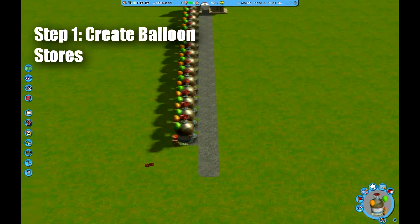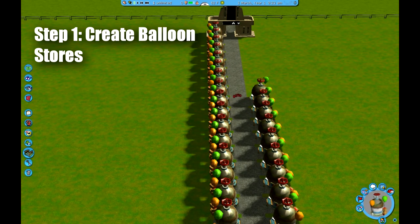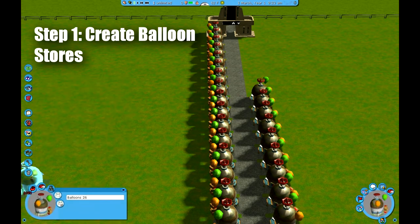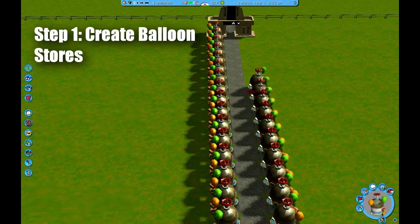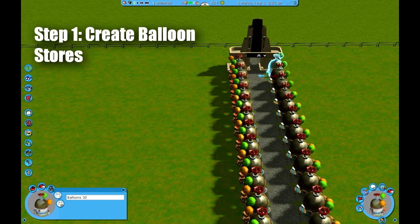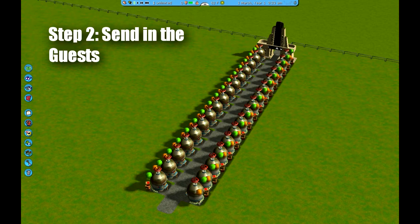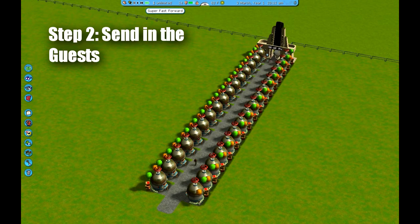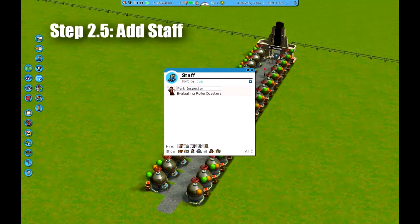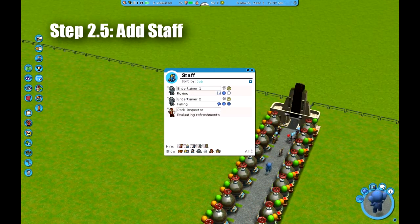So what you've got to do, you start off with a path straight through your park. And what you do, you fill up the entire sides with balloon stalls. You can change the colour of your balloons if you want. Once you build all your balloon stalls, you open your park and you let your guests in. The idea is you've got to let your park fill up with guests over time. You can add some staff in as you're going. 2.5 in staff — why couldn't you just go to 3?